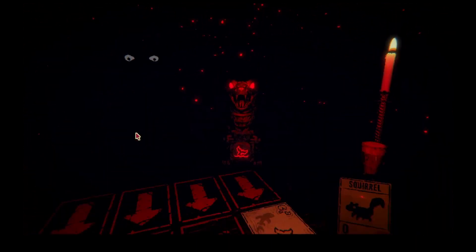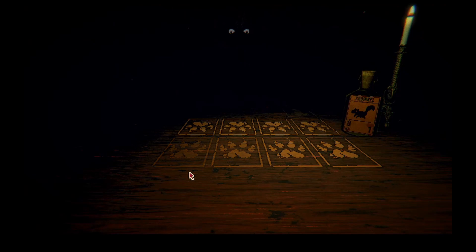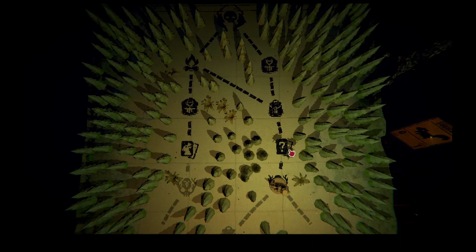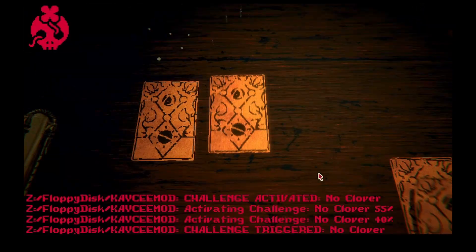All right. What things do we have? One, two, three, four, five, six, seven — okay, I think we have seven. Not that it matters right now. So we can sacrifice whatever we get here.